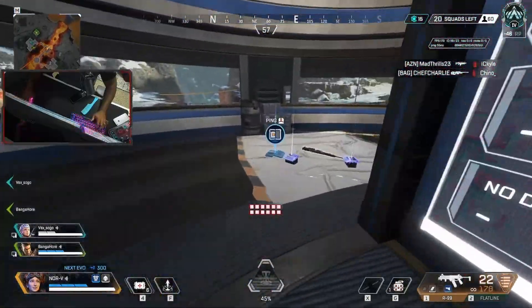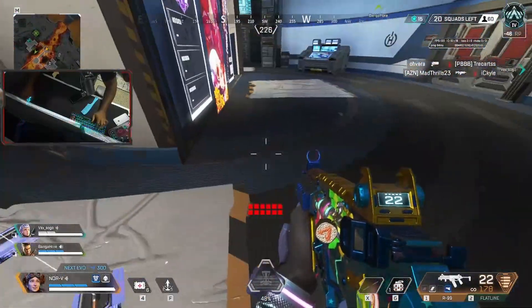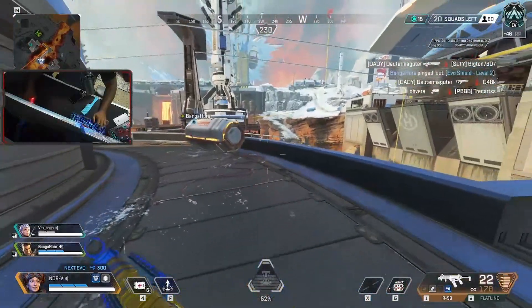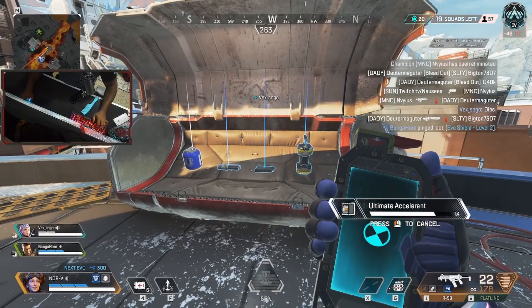Here you're going to see me experience what I call a bit of a brain fog or a brain fart, where I want to pick up the ult XL but I didn't take the energy ammo out of my inventory. So I was kind of conflicted, kind of lost, but then I realized what happened. I picked it up. I have a habit of popping ult XLs, but it depends on the character I'm playing, just so I have my ult ready to go.